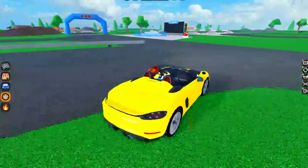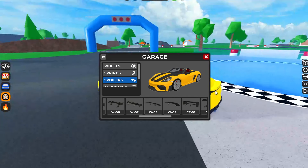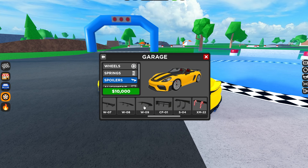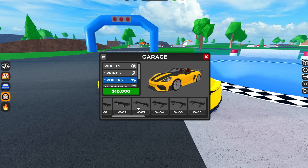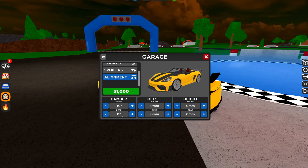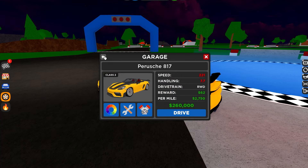Let's see what we need to change. First, let's go ahead and lower it — it's a little bit too high — so we'll lower the springs. Then we want to add a spoiler; let's go with a simple one. For the alignment, we're going to hit the cambers — let's go with negative 10 on the back and negative 10 on the front as well. We'll leave the offset for now.